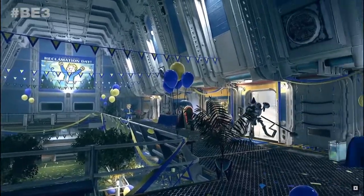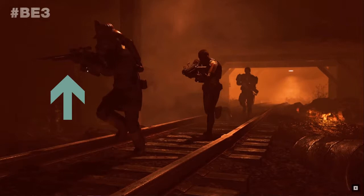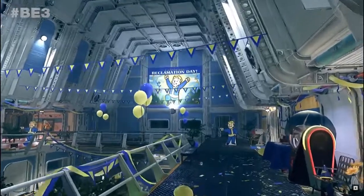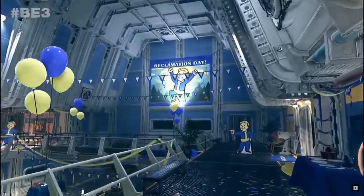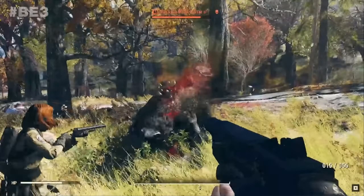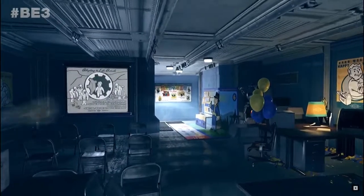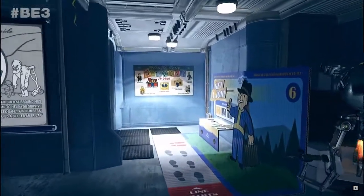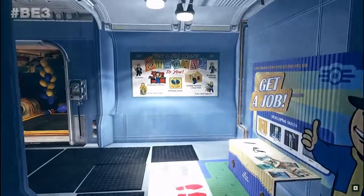Then we have the hunting rifle and the sniper rifle — same rifle, just different modifications to change the name. You can't have a Fallout game without that. And then we have this new carbine. I'm not too sure what this thing is, but I'm calling it a carbine because it looks like it's firing pistol ammunition, but it doesn't look like anything we've seen yet.